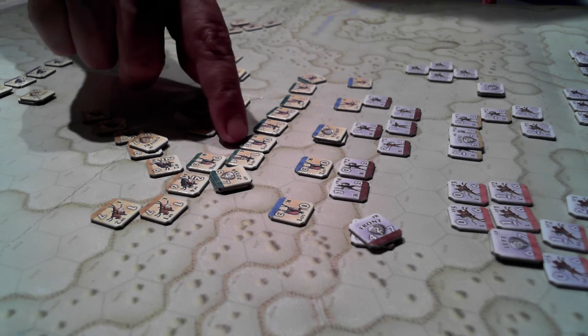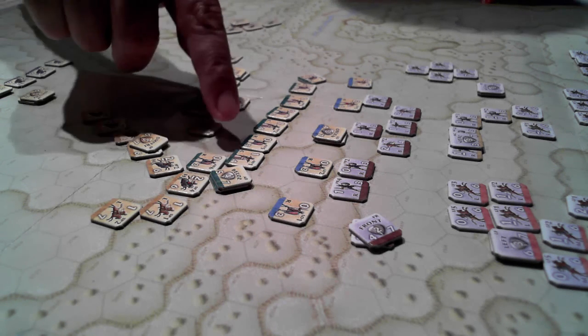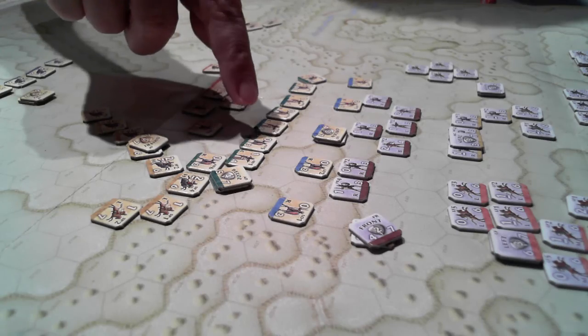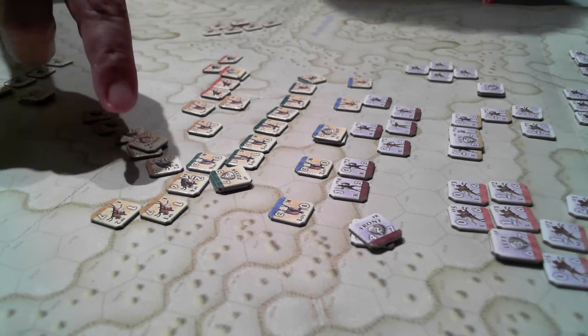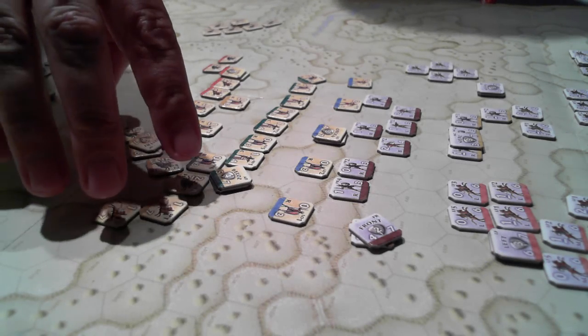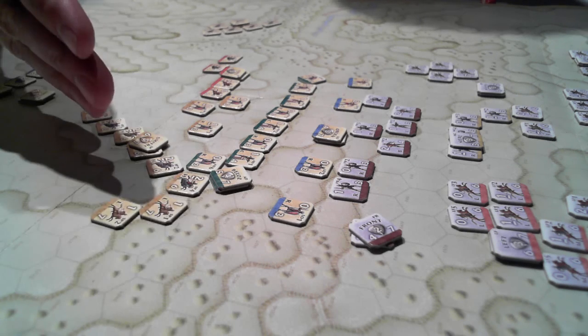and the regular heavy infantry into a single line. Initially I had set them up incorrectly but I fixed that. Second activation: Dimitri activated and moved his cavalry over to an angled position here.